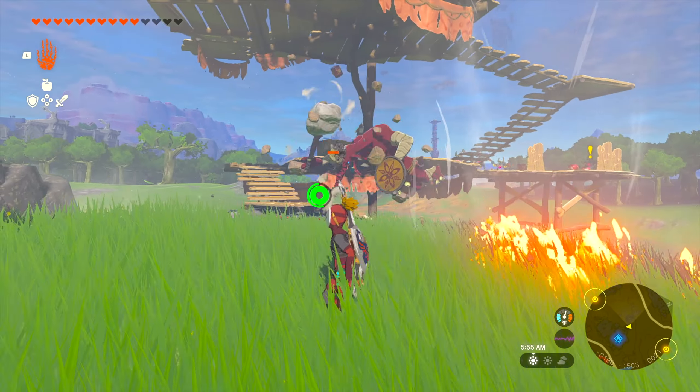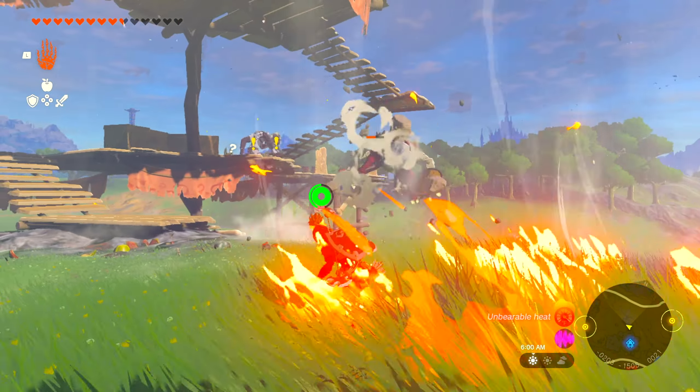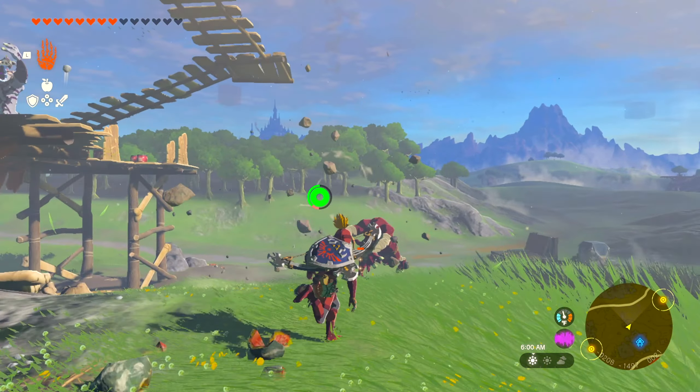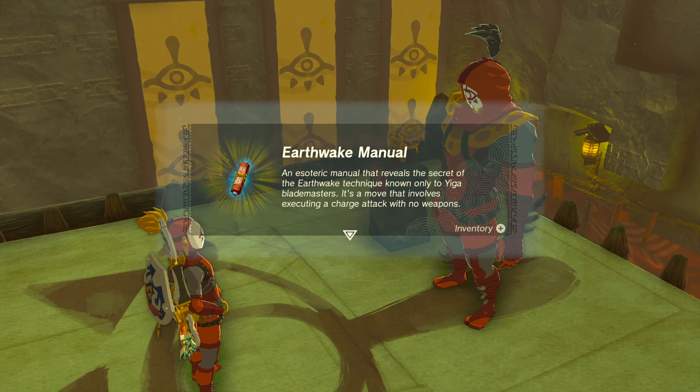The Yiga Clan Earthquake Attack is a ranged attack that Link can learn in Tears of the Kingdom that sends a shockwave along the ground to your locked on target and stuns them, sending them flying in the air.